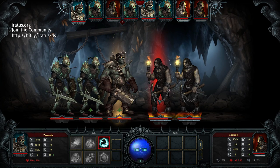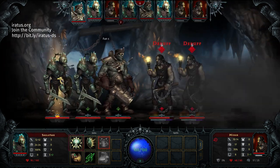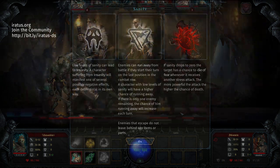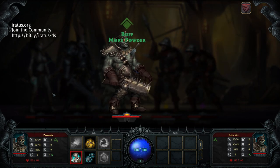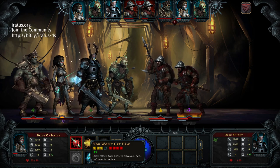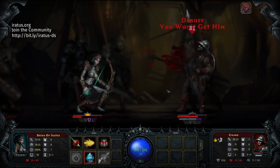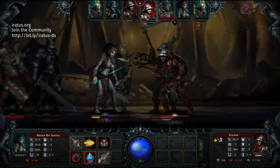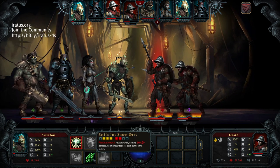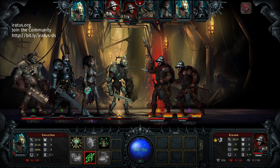Your enemies have a health bar and a sanity bar, and your minions have different abilities that can damage either. A depleted sanity bar can make an enemy flee from combat or send them insane, which can cause them to attack their own team members or result in a different kind of debuff. Enemies that flee from combat will be defeated, but it's better if you kill them because only dead enemies grant you the items and parts you need to make more minions. Enemies can die of stress too — if their bar reaches zero and you keep hammering them with stress attacks, you can kill them that way as well.